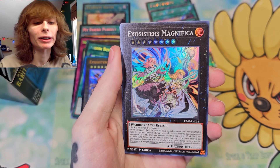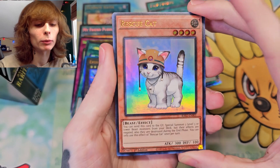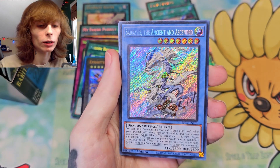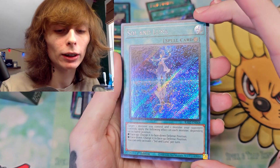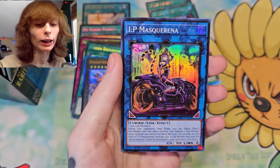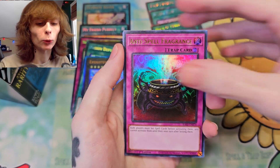Solemn Judgment. Exosister Magnifica. Primeval Planet — I do hate this card, I'll tell you that right now. Rescue Cat with the OG art — adorable, look at him, the whistle. Forbidden Lance. Enemy Controller again. The Phantom Knights, Twin Twisters, Pot of Duality. Blue Eyes Jet Dragon. We're getting close to halfway through the box right now — I feel like we're making good time. Opening full boxes usually takes a little more time.